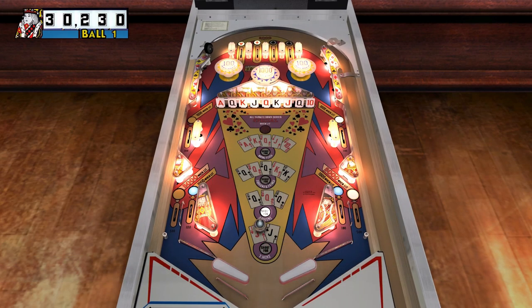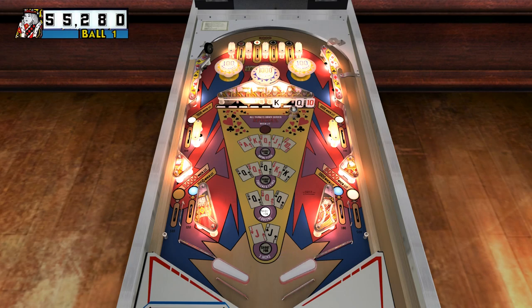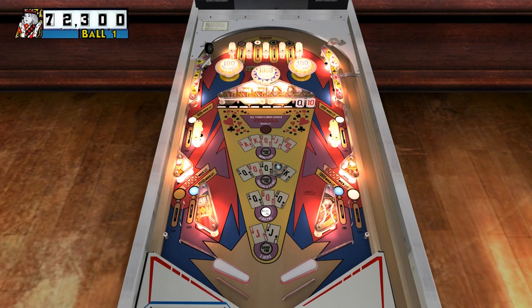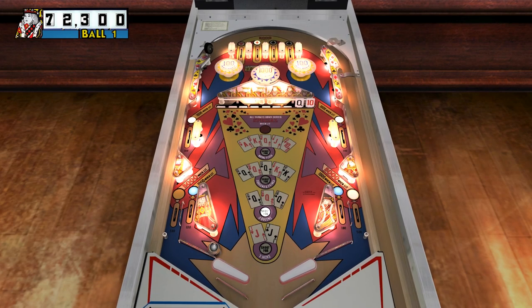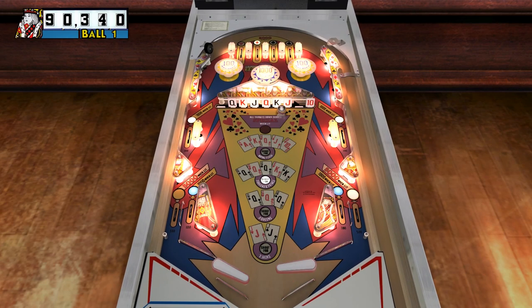Number 8: Jack's Open. This is the other EM table this season and just about everything I said about Centigrade 37 applies here as well. The question is why did I rank Jack's Open higher? I happen to think it's just a little bit more interesting. The goal is to collect certain cards as represented by a long row of drop targets near the middle of the table. The first objective is to collect two Jacks — knock down the two Jacks and the targets reset, then you're on to three Queens, and so on.